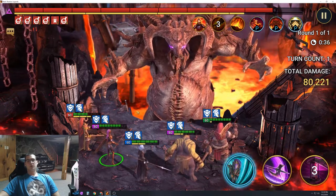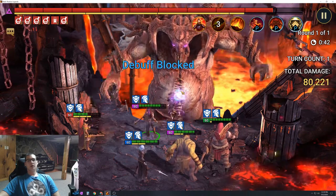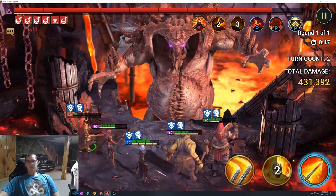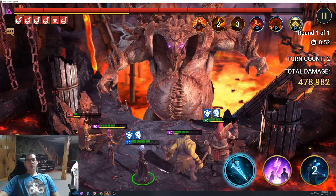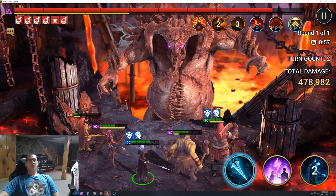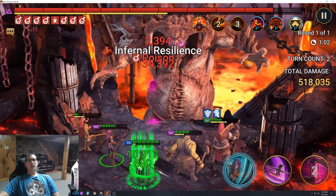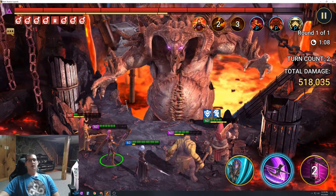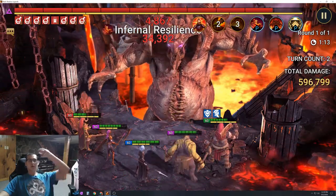You can pretty much use whatever ability you want except for Frozen Banshee. You do A1 on the second turn for Pain Keeper, not A2. Then again just A1 — you want to use her A1 because if you use A2 it boosts everyone's turn meter and can throw Pain Keeper's speed off. Then you wait till that unkillable buff comes off Pain Keeper and use A2, which heals everybody up, and from there you should be able to hit auto.